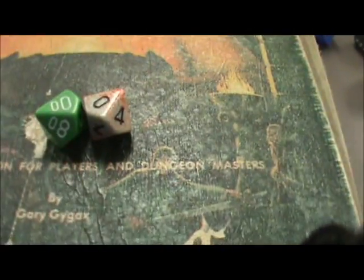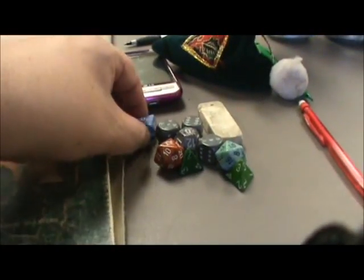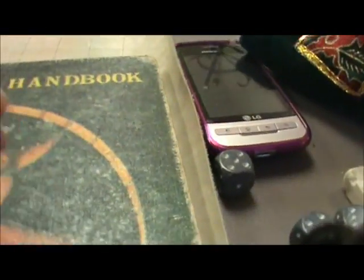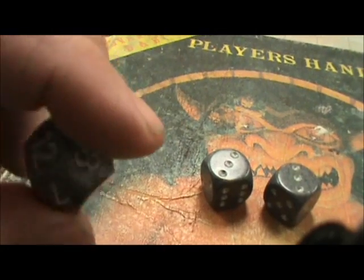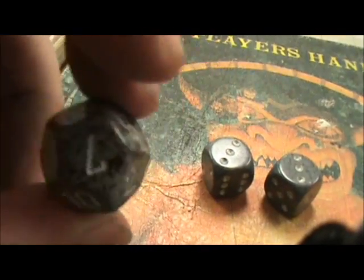And then we have the dice. You've got a percentile dice for percentage. You've got D6, which are regular dice — we play craps. You've got a D8, eight-sided dice. Then you've got a D12. Now a long time ago I had a D100 — it wouldn't stop rolling so I threw it away.